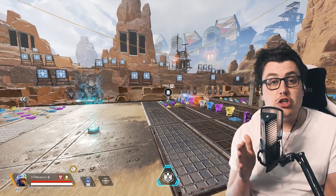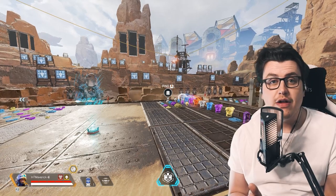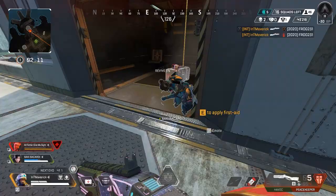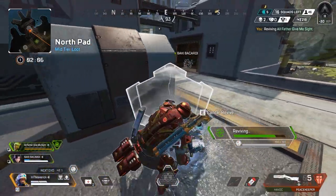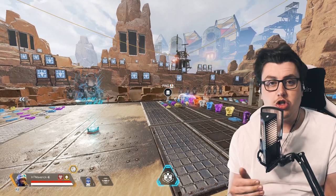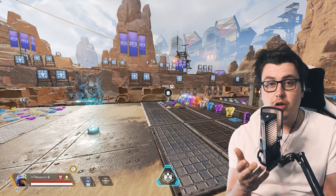So the knockdown shield is, I think, 750 HP. Say someone depletes it to 500 as you're reviving someone and then you go down — you'll have 500 to defend yourself as opposed to the full 750. It's insanely good to revive, drag, and pull away. You can drag teammates behind a rock, spam picking it up and dropping it to confuse the enemy if they're trying to get around you or shoot from afar. I'd love to know what you guys think in the comments below.